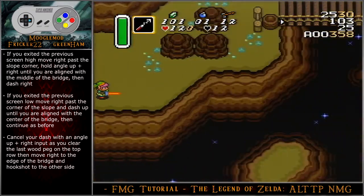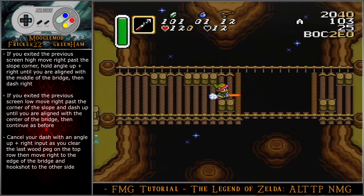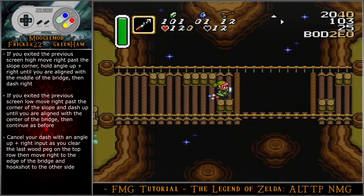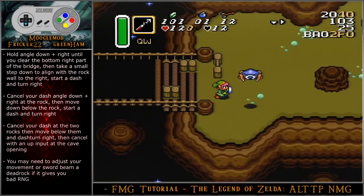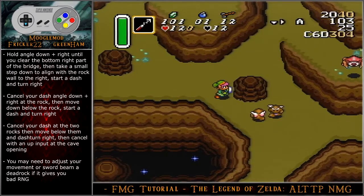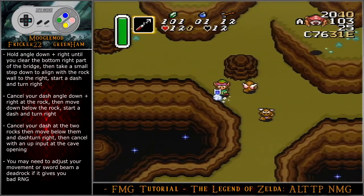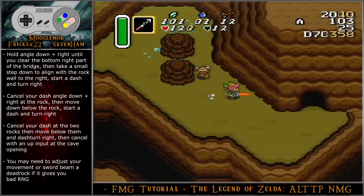If you exited the previous screen low, move right past the corner of the slope and dash up until you are aligned with the center of the bridge, then continue as before. Cancel your dash with an angle up-right input as you clear the last wood peg on the top row, then move right to the edge of the bridge and hookshot to the other side. Hold angle down-right until you clear the bottom right part of the bridge, then take a small step down to align with the rock wall to the right. Start a dash and then turn right. Cancel your dash angle down-right at the rock, then move down below the rock. Start a dash and turn right. Cancel your dash at the two rocks, then move below them and dash turn right.